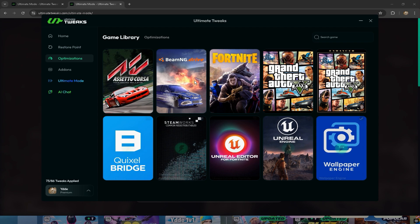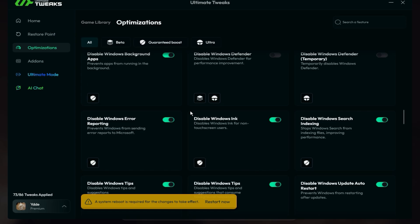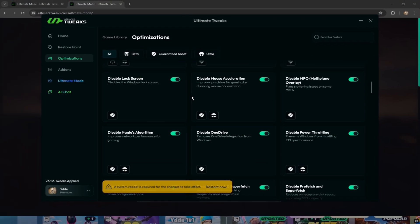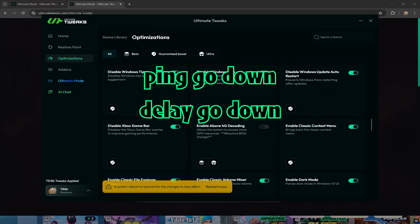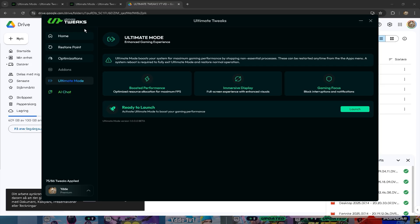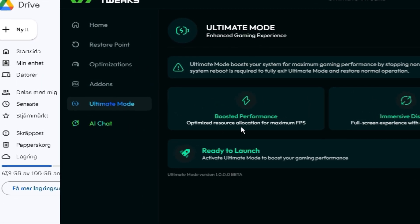After you've created your restore point, click on optimizations. Here you can boost whatever game you'd like, but you can also manually choose what to disable and enable in this tab. I use almost every feature, which made my ping go down, delay go down, and my fps go up.